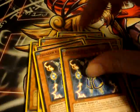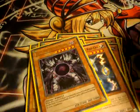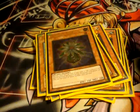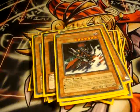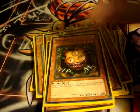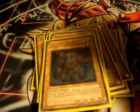Two Thunder Kings. Two Caius. I run the Plant Engine: Dandelion, Glowbulb, Spore, and Lumpfire. I run one Gorse, one Chaos Sorcerer, one Sangam, one Debris Dragon, one Plague Spreader, and one Black Luster Soldier. That's it for the monsters.